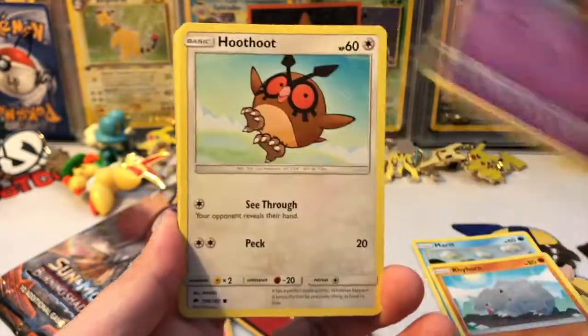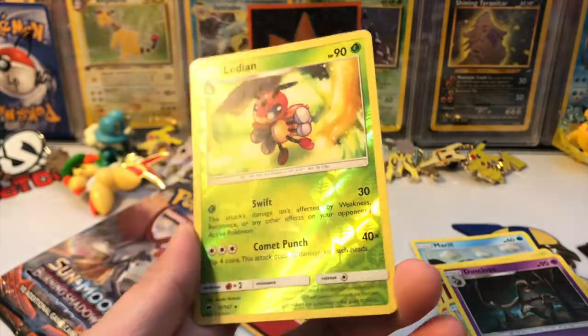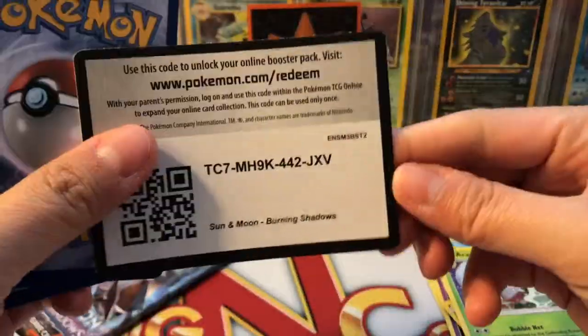We got a Marill, Rhyhorn, Sandygast, Hoothoot, Tangela, fighting energy, Simisear, Metapod, Dusclops, a Ledian reverse rare — that's a point, very cool! And our rare is an Araquanid. I should have chosen that one because that was worth like two points or something. Here is another code card, guys.